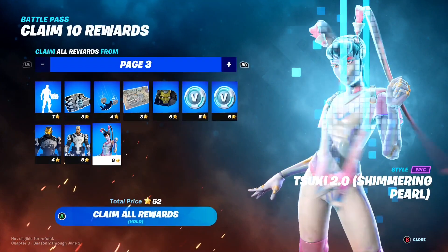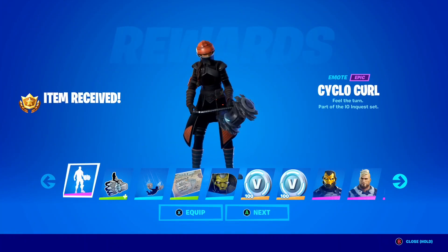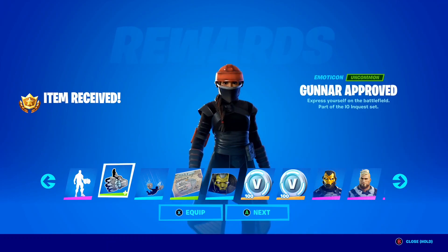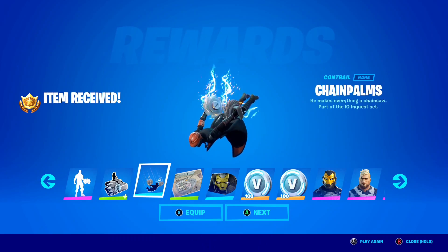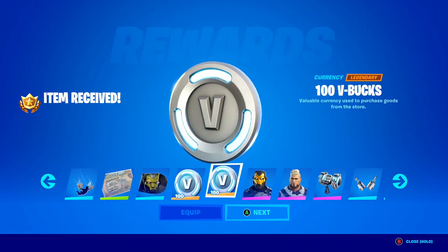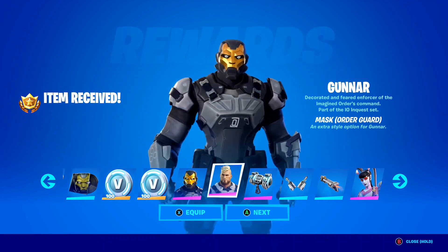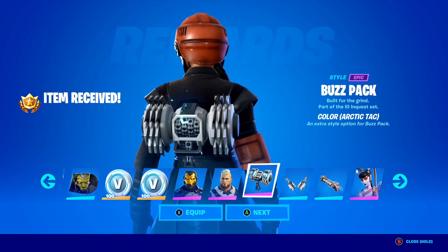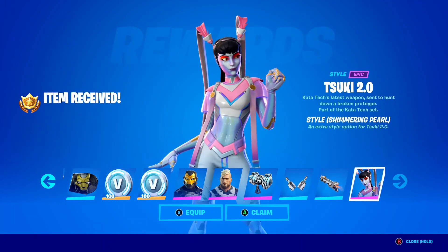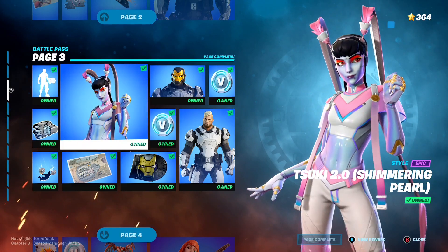Page 3 — let's claim the whole page. We've got some emotes: Cyclocul, Feel the Turn, part of the IO Inquest set. A pretty cool emote, the Thumbs Up Emoticon, the Chain Palms Contrail, the Before the Strike Loading Screen, some music, and 200 V-Bucks. We've got the Gunner Mask Autoguard style, another star for Gunner, the Buzz Pack Backbling style, and to finish the page, a Suki style which looks pretty clean. Let's claim all that.